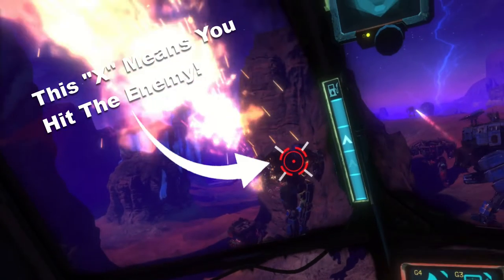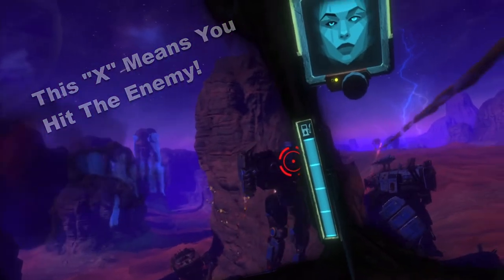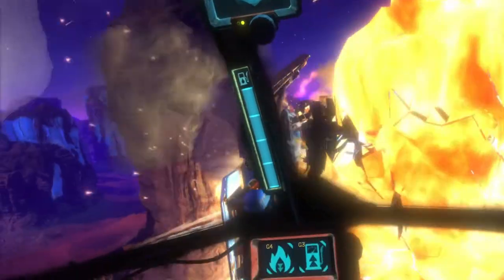Also, see these indicators around the reticle? They help you understand if your weapon has a clear path to the enemy or if there's something blocking the way.